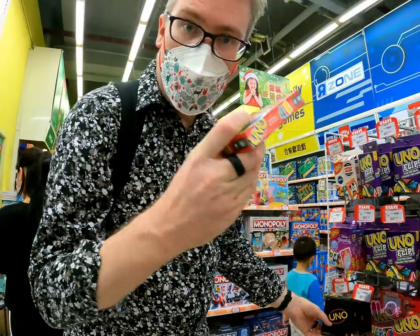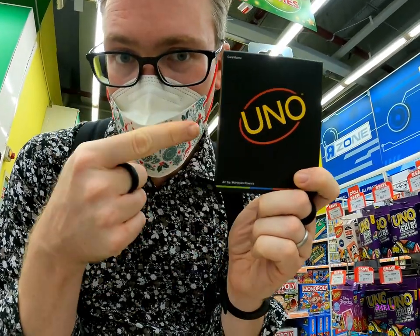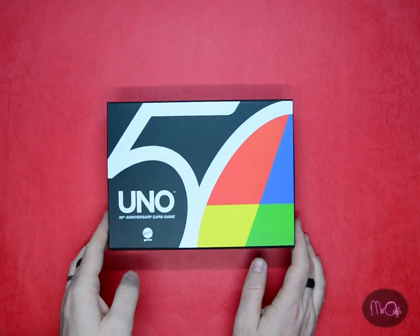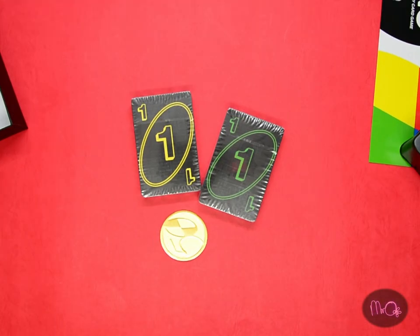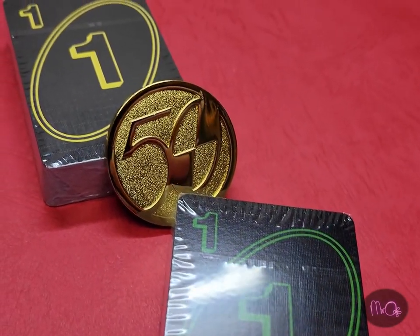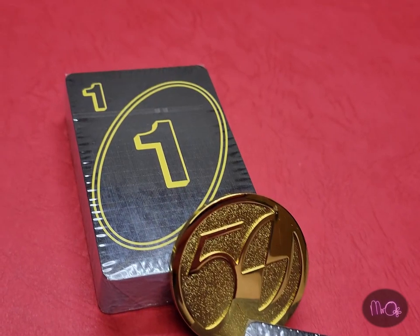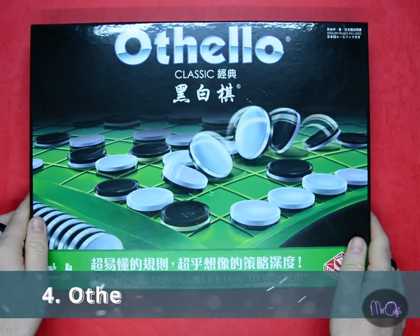Three: Uno. Again, if somehow this has passed you by, I recommend the basic version or the cool dark-themed anniversary edition. This big box version is mostly just a big box. Like Monopoly, this is a standard in most bedrooms, but unlike Monopoly, Uno is actually a great game.